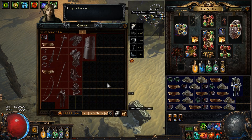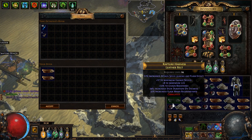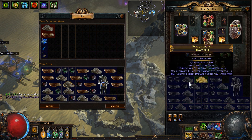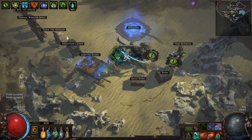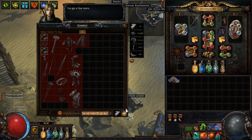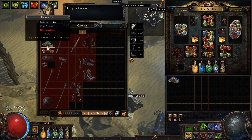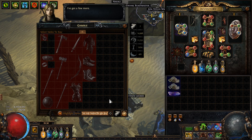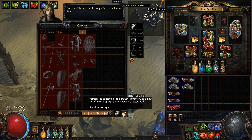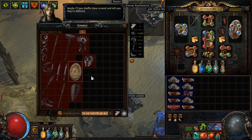I've got a few more. Alright, I'm just going to sell these — I'm not up to that just yet. Let's see if I can get one. Maybe this is the one — nope. We got one unique, and another one.